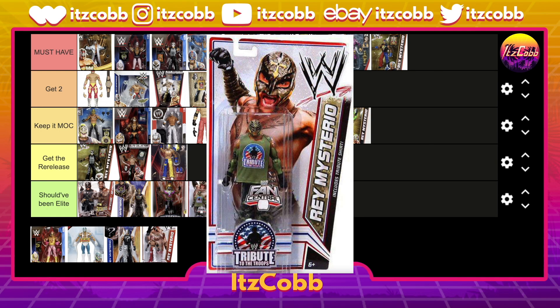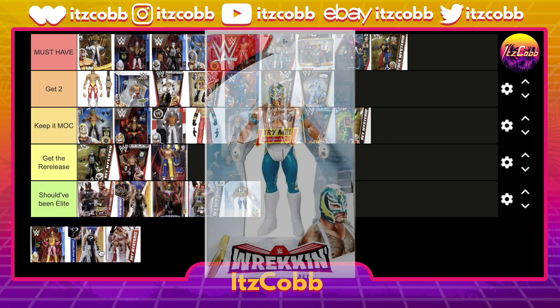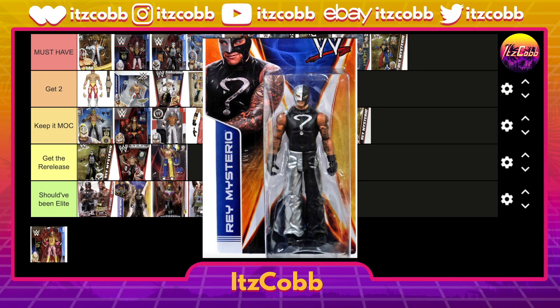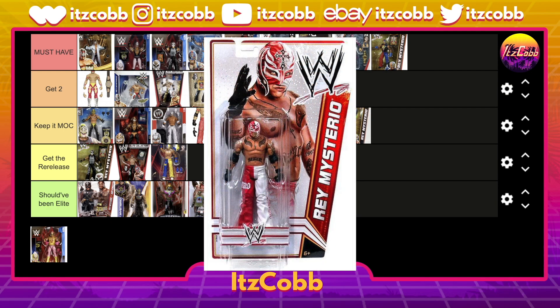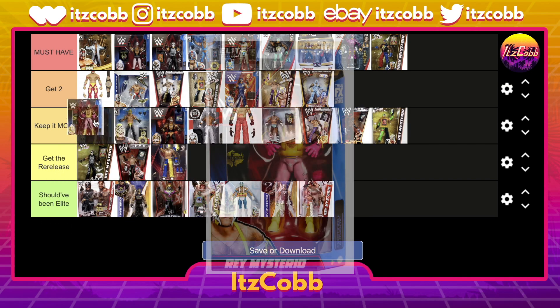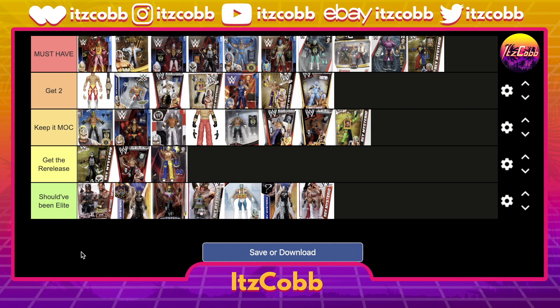Let's do the Tribute to the Troops Rey Mysterio basic — definitely should have been an elite; it would look really cool with digital camo pants. Then the mystery attire should have been an elite, along with the white and red — one of my favorite gears of his, from when he won the WWE Championship in 2011. But my absolute favorite Rey Mysterio figure released is the yellow and pink Macho Man inspired gear — I don't think you can find a better one. That rounds out our tier list — fill out your own version in the description, leave a comment on what I got right or wrong, and as always don't forget to like, comment, subscribe, and take it easy.